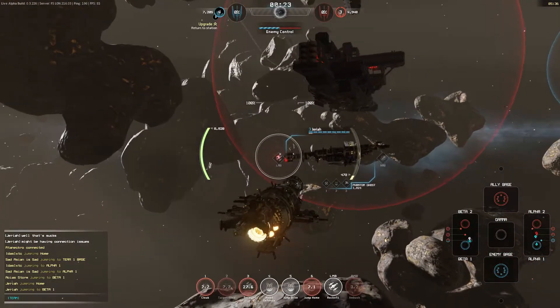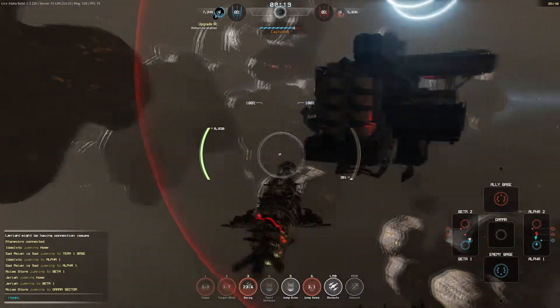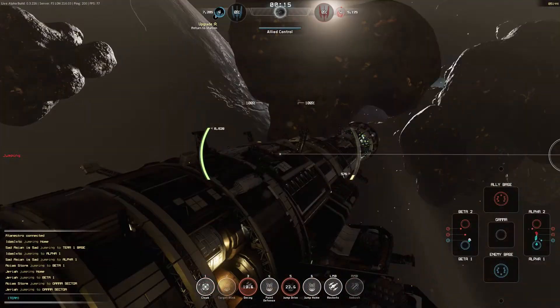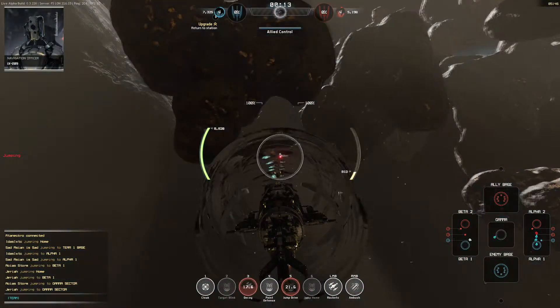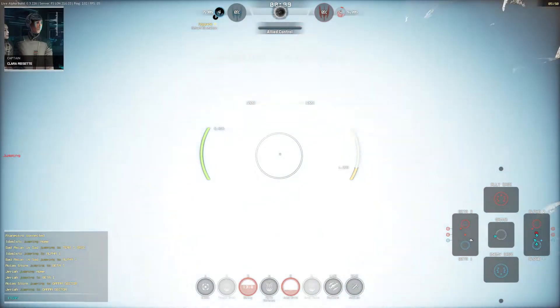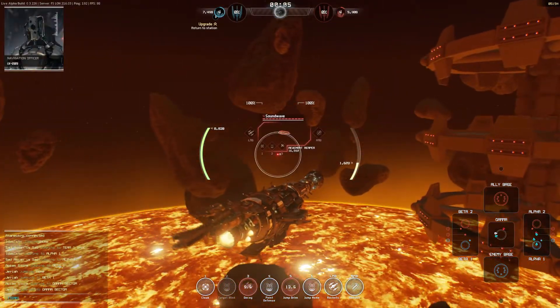Moving up to capture this mine — 16 seconds. Now I'm going to jump to that more distant jump point. This is going to let me move into position closer to where they're going to come in. I'm looking for the Protector — right there. You don't want to get too close; you don't want to come out right on top of the jump point.